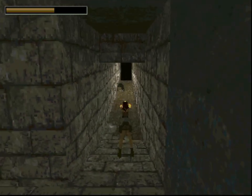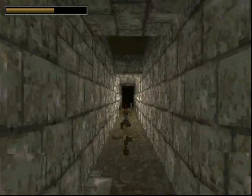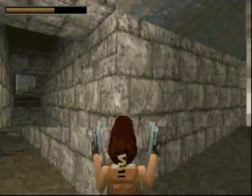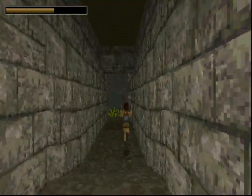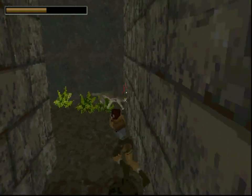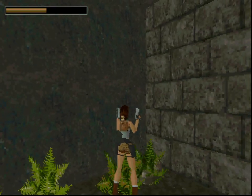There are bats up here. All right, I think that was it for the bats. We'll go down this hallway to explore the center, but I'm just going to explore the edges first. Let's see if there's anything over here — yep, there's an animal. There's a wolf. And there's something else over there too.